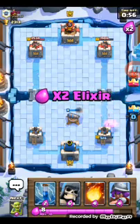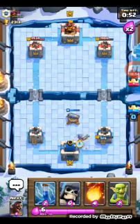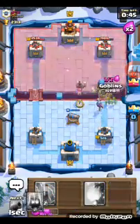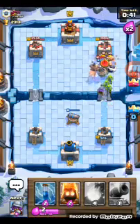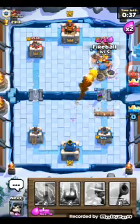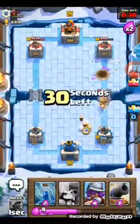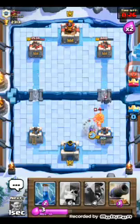He's doing so much damage to my crown tower. That brilliant push — the hog and witch really caught me off guard. I didn't know what to do, and once I finally put in the cannon, it was way too late. Now we're going big with a full push — I'm going to fireball that. The bomb is gonna help out as well. I'm gonna put in a musketeer.